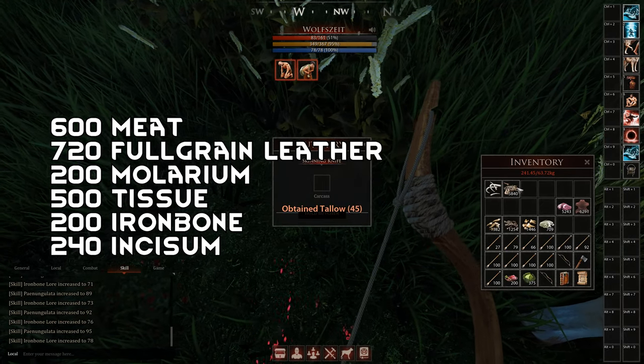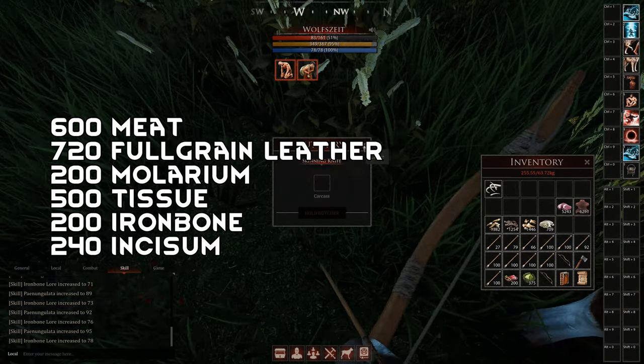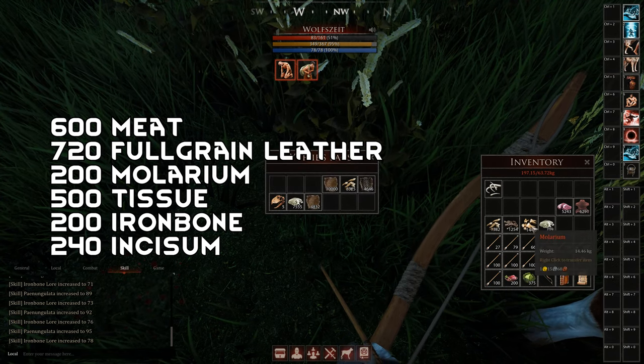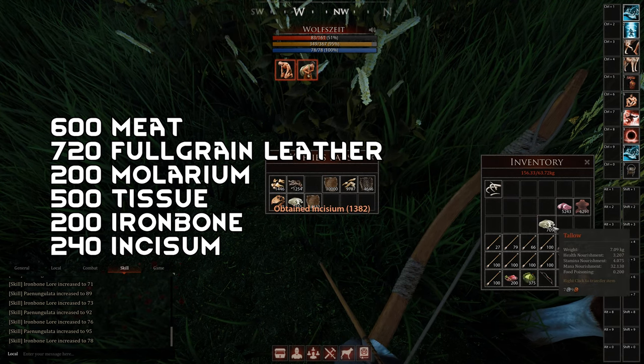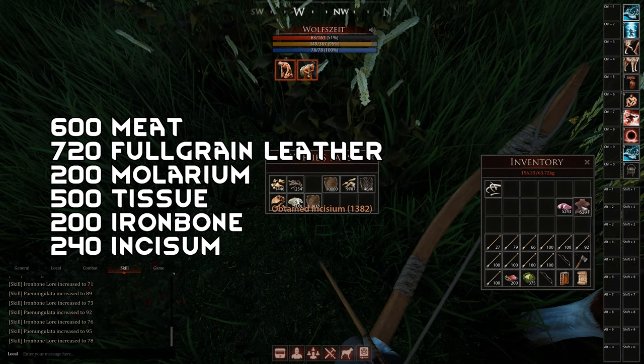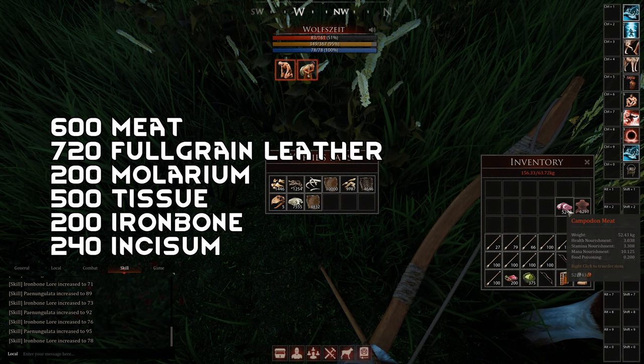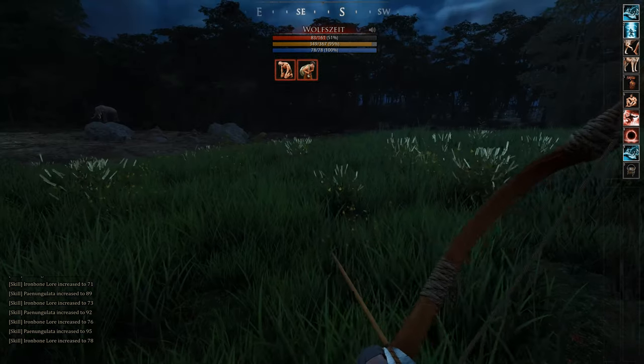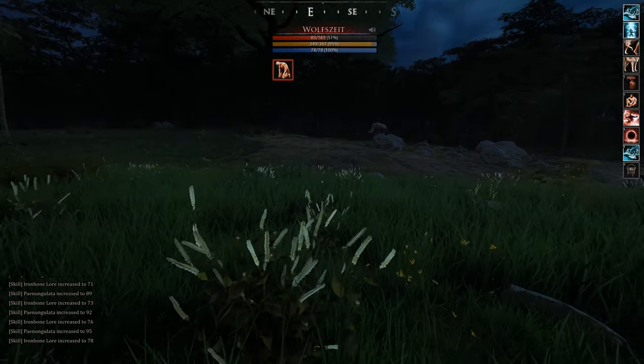Out of one stack of Campodon you will get 600 meat, 720 full grain leather, 200 Malarium, 500 bandages, 200 iron bone, and 240 Incisium — without the Alvarine buff. This is on a butchery workbench; in the field you will only get about 60% of that.